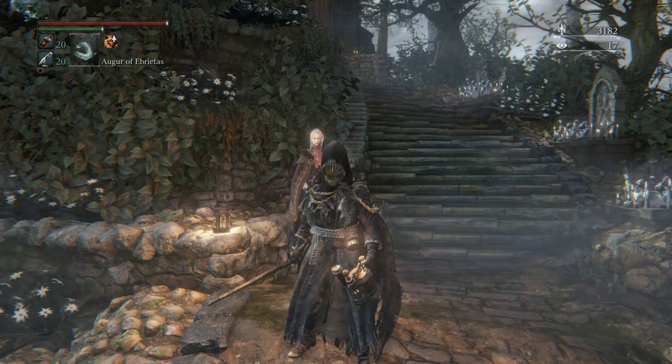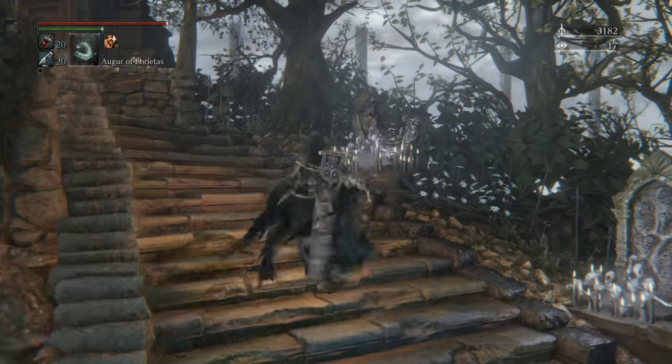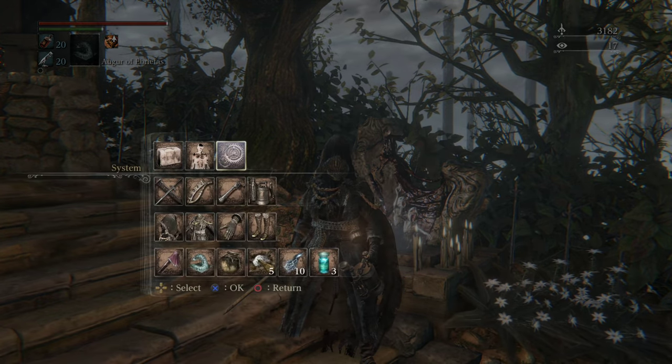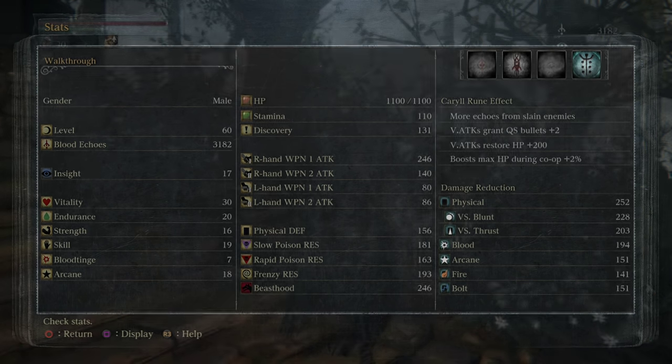Welcome back. To start, we went ahead and spent our echoes, putting all three points into skill. We're also going to be getting a strength up. Earlier I was talking about being a quality build — it doesn't really matter whether we're doing skill or strength. We still want to get both stats up to 25. That's the first real soft cap for that stat — it goes 25 and then 50.